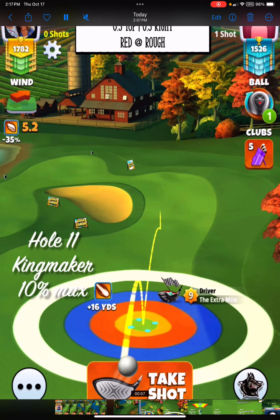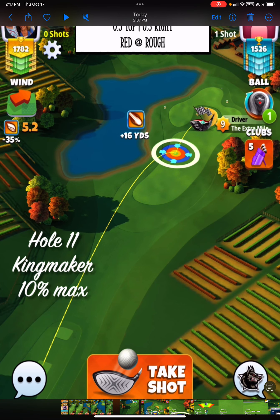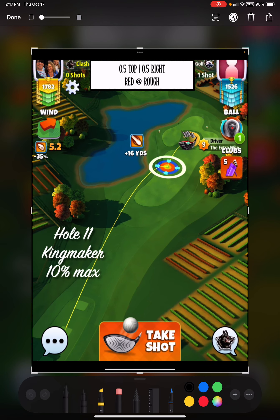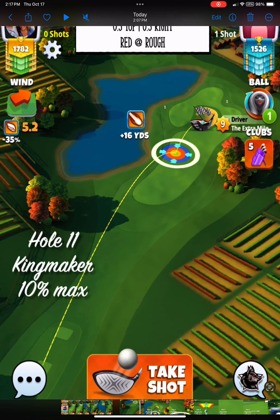I have no idea why I put hole 11 on there — that's so weird. Pause it here. You should be able to take an apoc or a rock with your target right here and land up here in this area. You need side spin to the left with a little bit of left curl — that's an easy drive to do. Now shot number two...